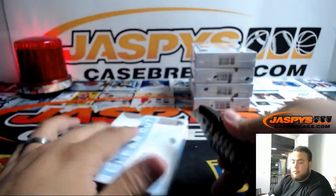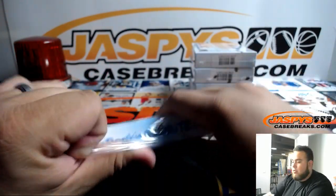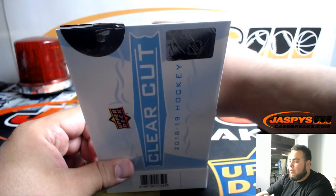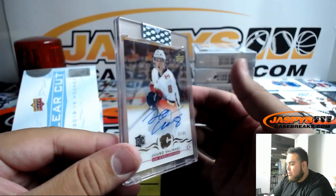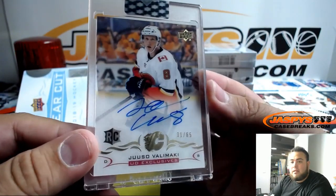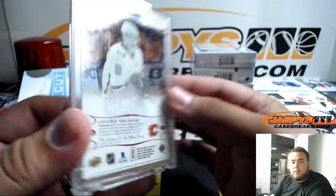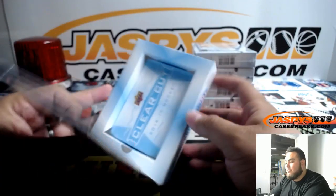Five more boxes to go. We got Jusso Valamaki, 31 out of 65. Al Ripken Jr., 16 out of 25 for the Orioles — John Harshbarger.